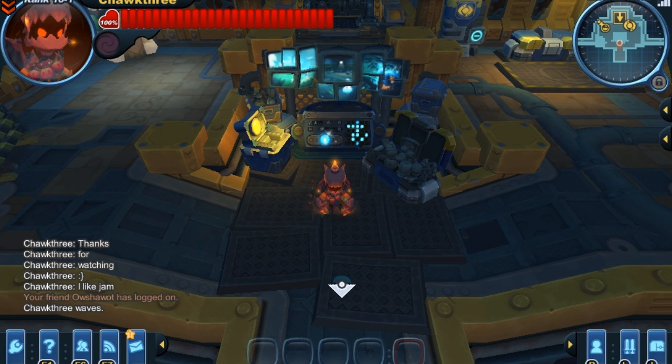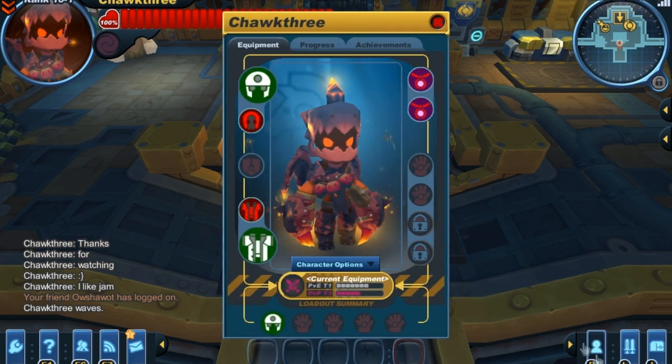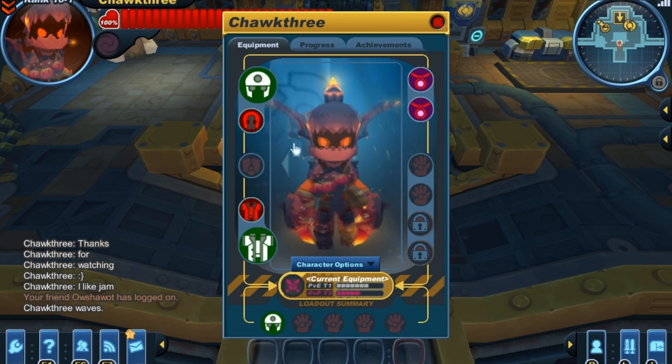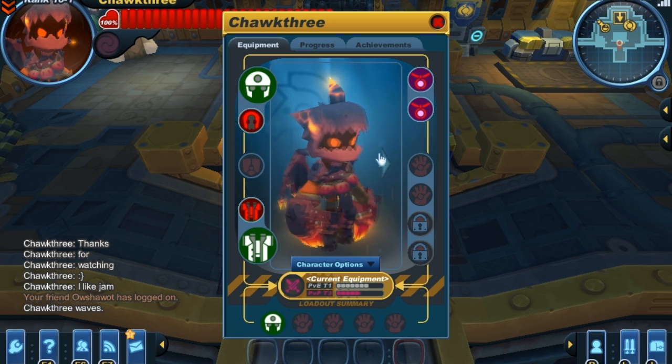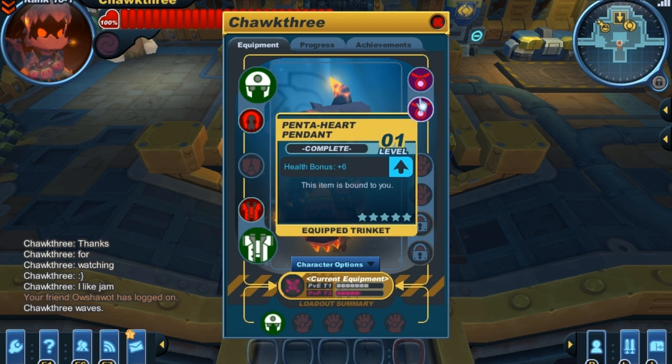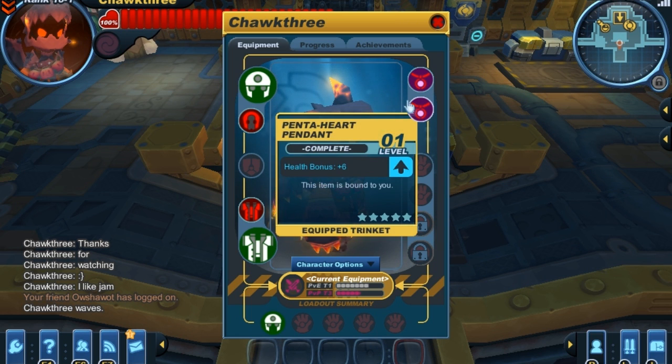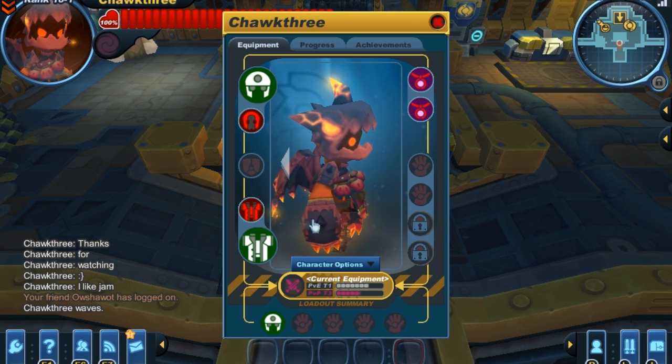I usually show you guys Spiral Knight's 5-star gear items that have a visual representation on the Spiral Knight's character, like armor, swords, guns, that kind of stuff. Because I've gotten into a habit of doing that, I completely forgot about a 5-star gear item that I use on every run I go on, and that item is the Penta Heart Pendant. Today we're going to be taking a look at how helpful this item actually is, and how you can get your hands on some.